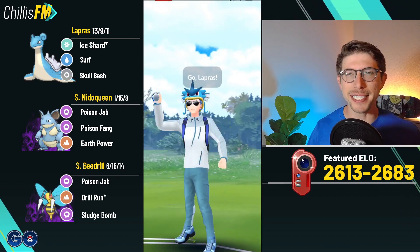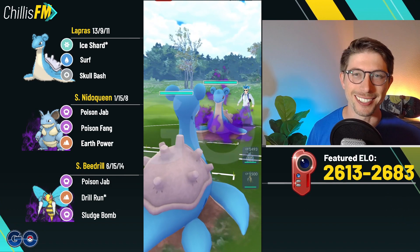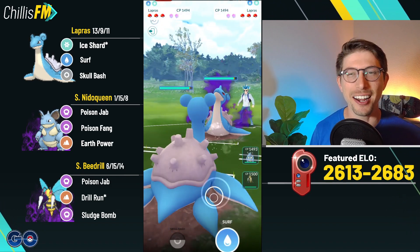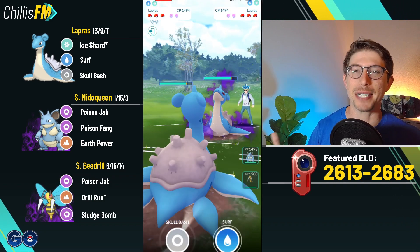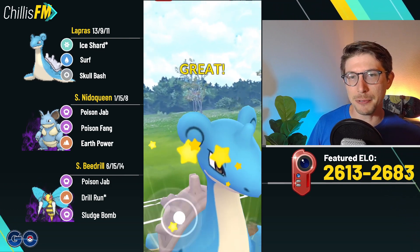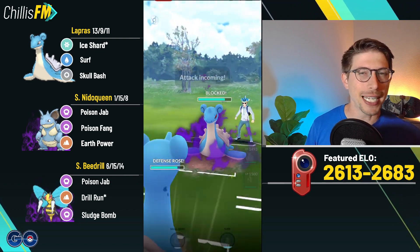What's going on guys, ChillSFM here bringing you the booms with double nuke Shadow Beedrill. I used an elite TM so that I could put Drill Run on my Shadow Beedrill. I've actually had this thing since Beedrill Community Day but it had Frustration on it at the time, so I finally went and built this thing with Drill Run — but I didn't want X-Scissor.